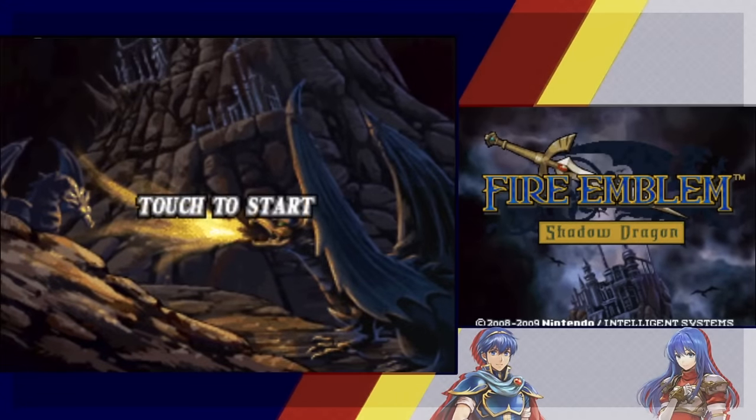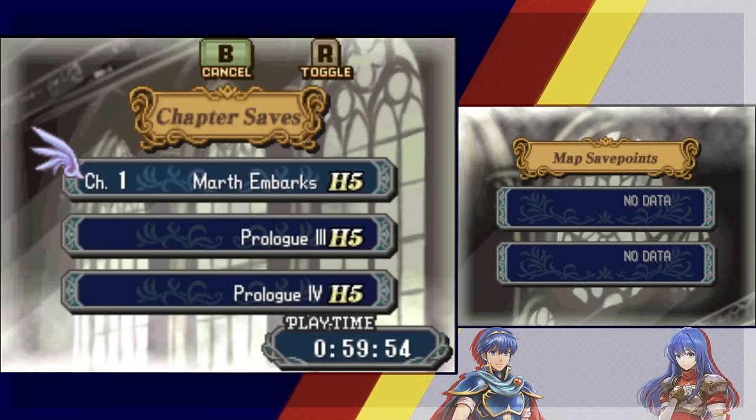Hey, what's up? It's Fire Emblem Shadow Dragon with the very first map of Fire Emblem history, Marth and Barks. I'm Mecca. I'm joined here once again by Raisins, and we're going to insert my patrons' units into chapter one.